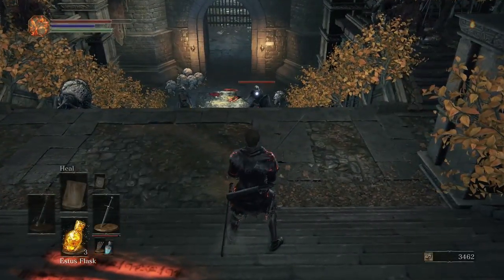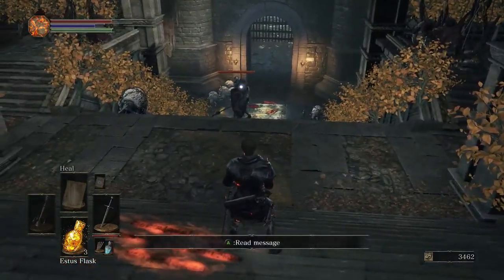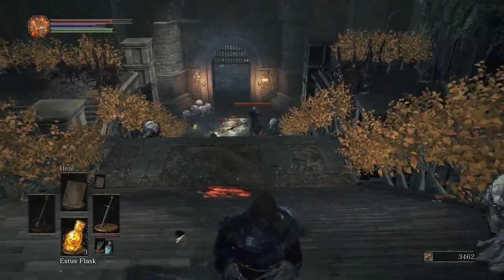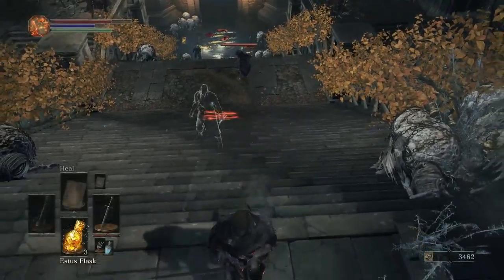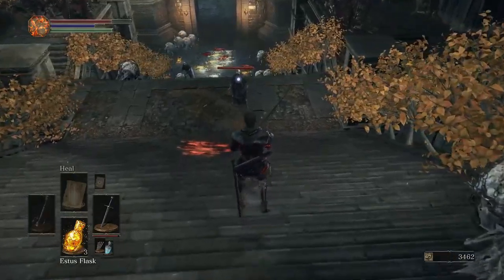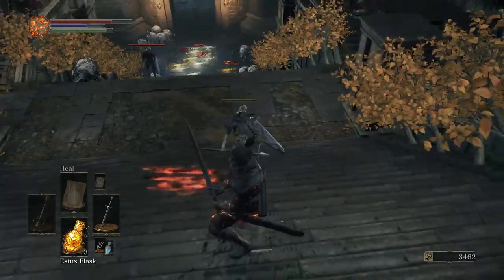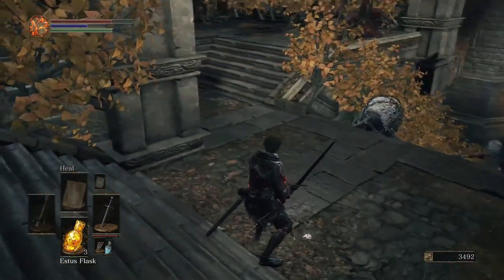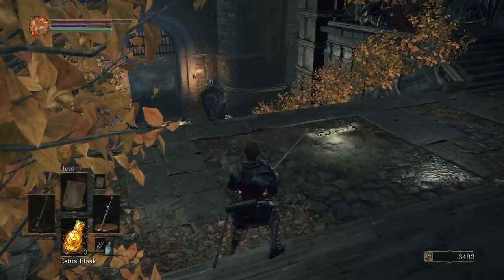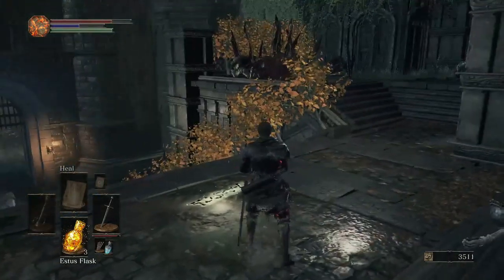I'll try right in a second. Good thing I looked — there was actually an enemy there. It's not trivial to deal with, so I've got to be really careful. Come at me. Only the right has an enemy. Oh hey, it's a summon sign! Oh right, because I have an ember up — I'm effectively human, or the equivalent of human.